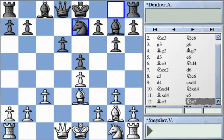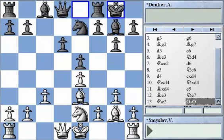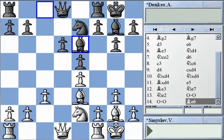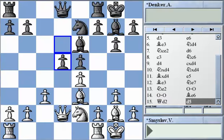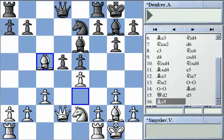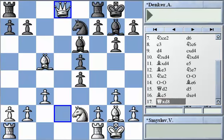So Ne7 was played. Ne2, castles, castles, Be6, Qd2. Now Black would love to get in d5 to rid himself of that weakness, but Bc5 is too strong — that seems out of the question. White is starting to threaten Ne7 and d5 now, and dxe4 is not playable because Qxq followed by Bxe7 wins a piece for White.